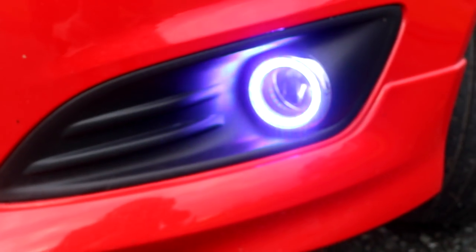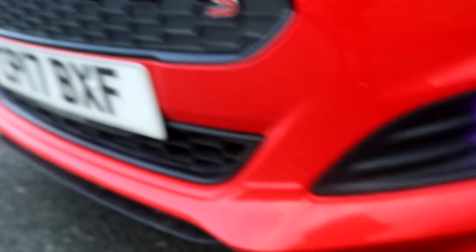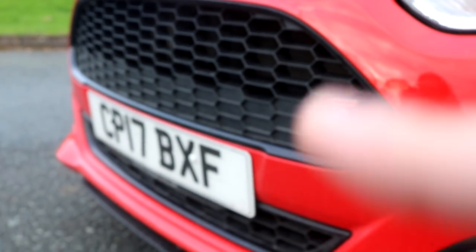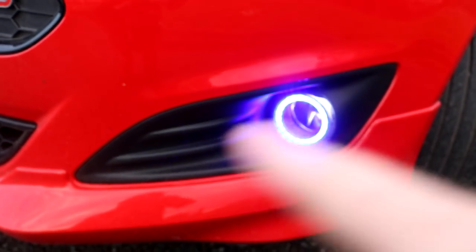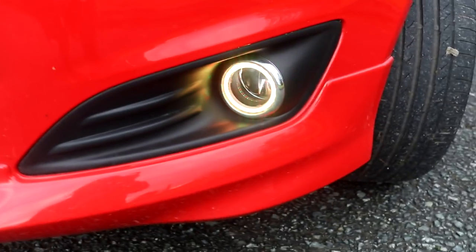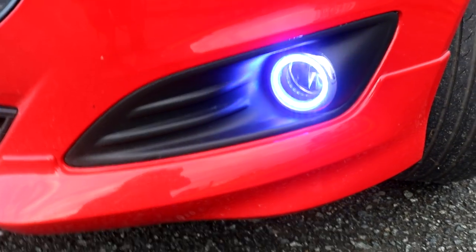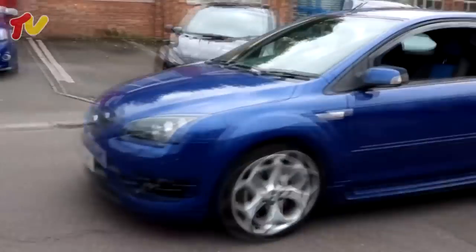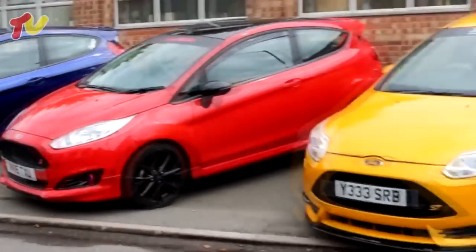Now I'll show you the last aesthetic mod — the fog lights. These are from CE UK. It's an insert; the red edition comes with a hexagon style, but the fog lights are 70mm and the red edition is 60mm, so I had to change these out. As you can see, they look very nice — they're controlled through an app by Bluetooth. I do have to say the Bluetooth receiver is garbage and hardly works sometimes, but once it does it makes the car look so nice. So that's the aesthetic mods video — hope you enjoyed it and got some inspiration for your Fiesta, Focus, or whatever. Thank you very much for watching.